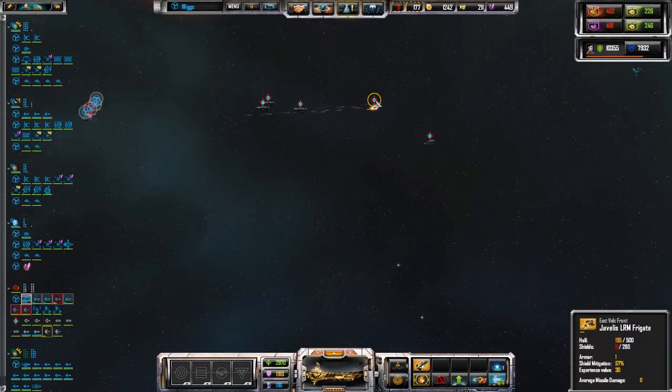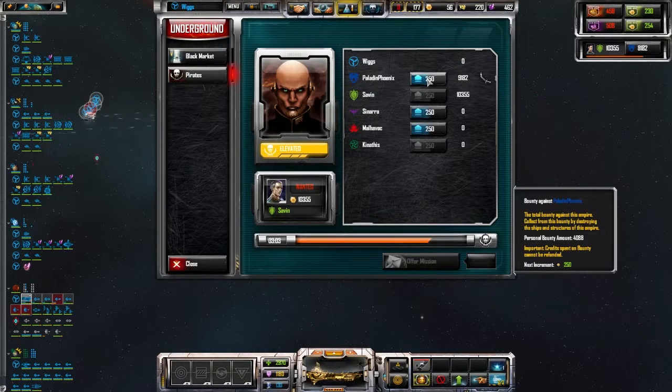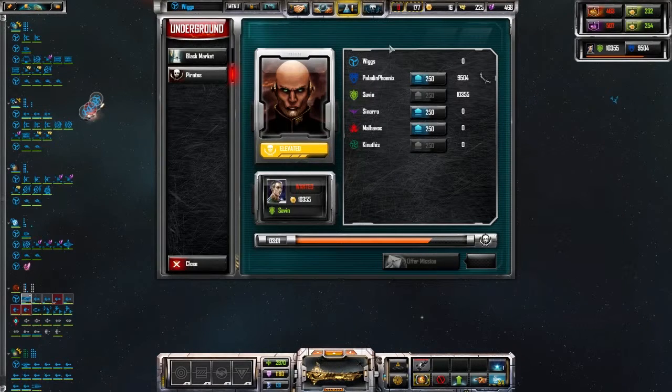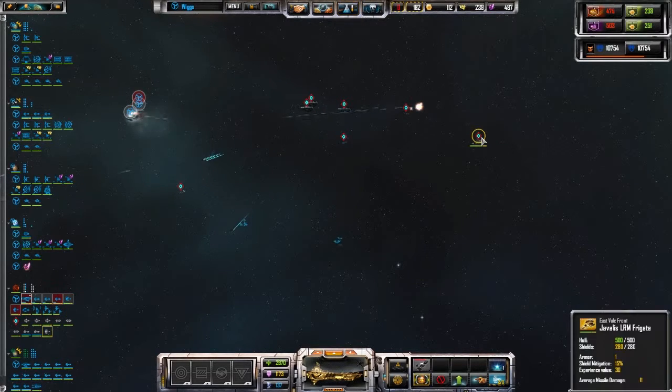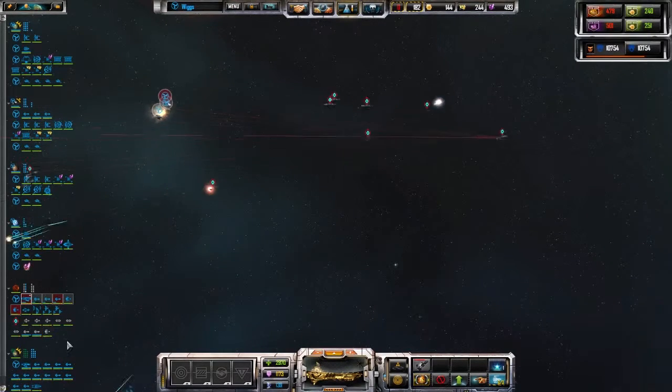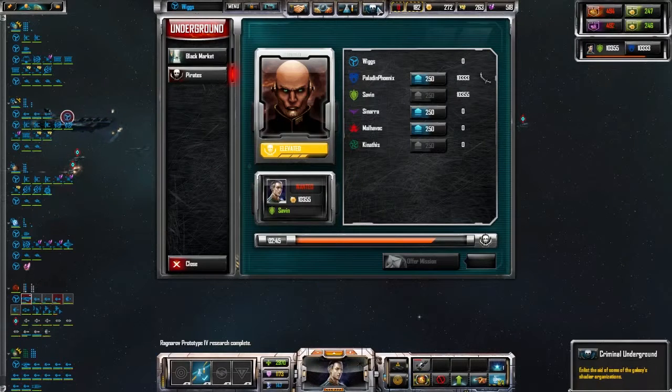Could you guys bump the bounty? Yeah, just by a couple of places — there we go, push it up a little bit. There we go. Battle stations — that money's just rolling in, and all of a sudden research complete! Oh, they're going after Dave.